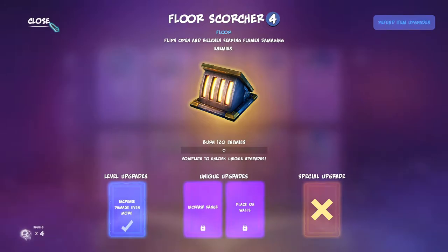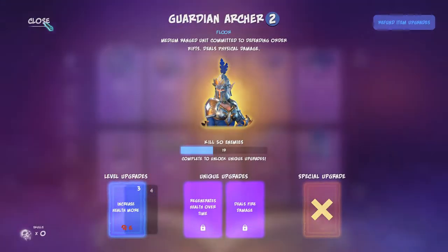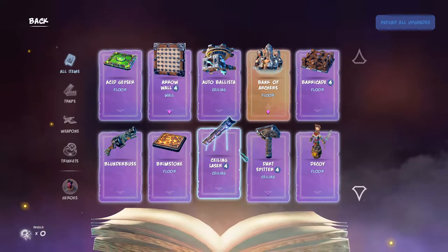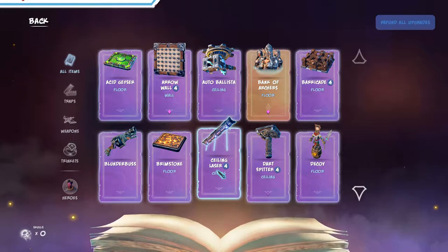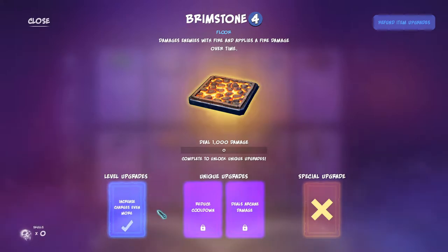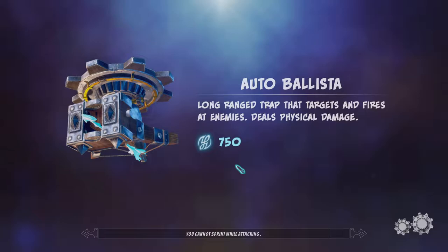I want to change up my loadout a bit. I think I like the floor scorcher — that's a very good trap. We can increase health a bit on the guardian archer. The arrow wall I just can't live without. Barricades are maxed but we can't get the last special features. Ceiling lasers are good but I think maybe I want to get the brimstones up. I'd really like to get arcane damage but we'll have to deal with that. Arrow wall is set to pierce — good. All right, this is what we're going with.